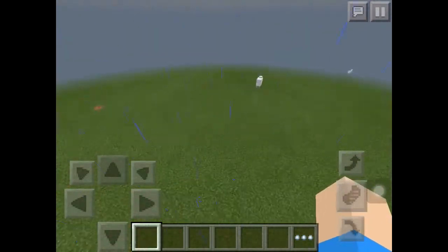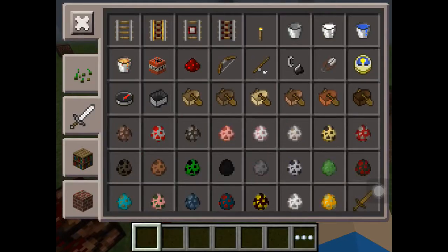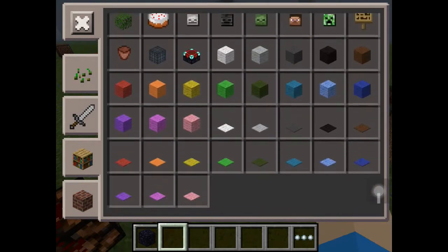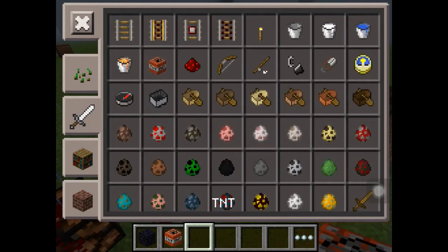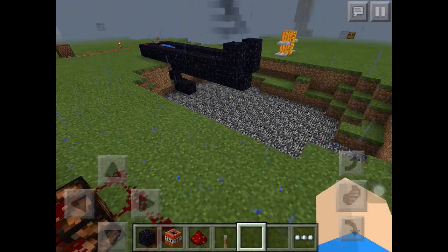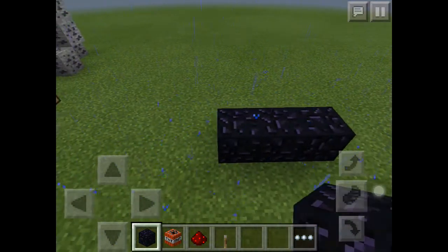Let's just do the tutorial. You need obsidian — because obsidian rocks — you need TNT, redstone dust, a lever, and that's it.